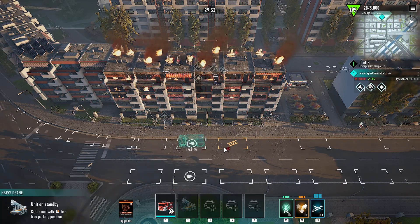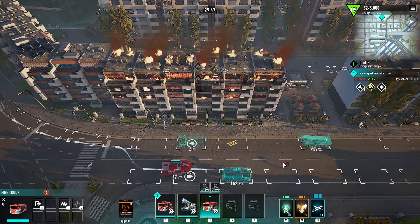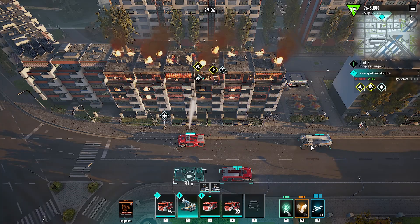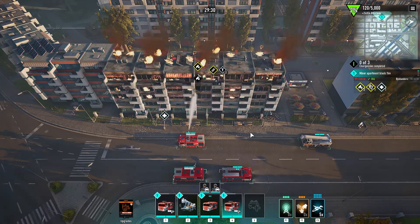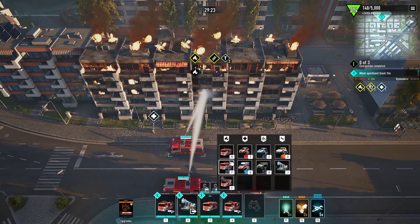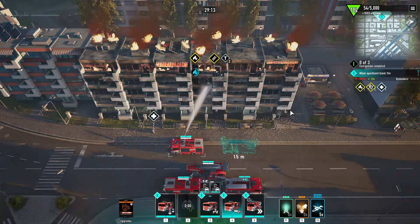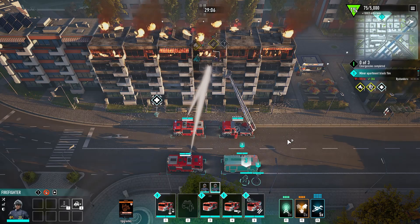Alright, let's get the ladder truck in — on the move. Getting our firefighters in as well. Let's go, get another one in here. I grabbed the wrong truck, not very smart. We need the ladder truck — on the move there we go. Task completed — the fire's out over here. They say they're ready but I'm not sure it is. Let's let them get up there.